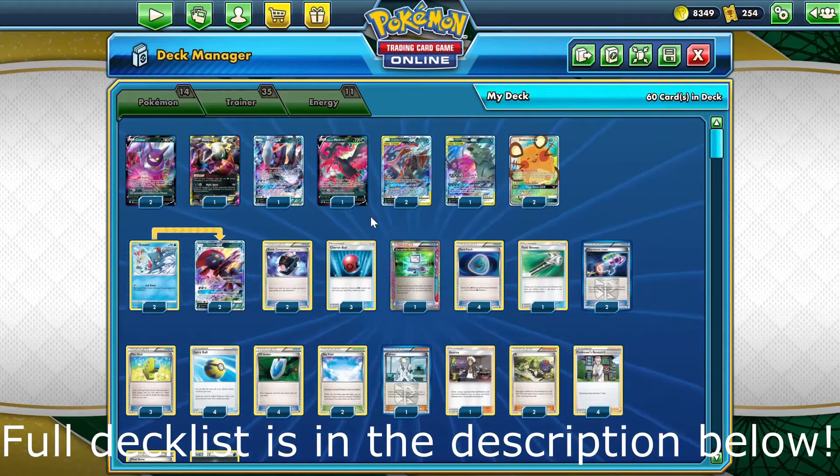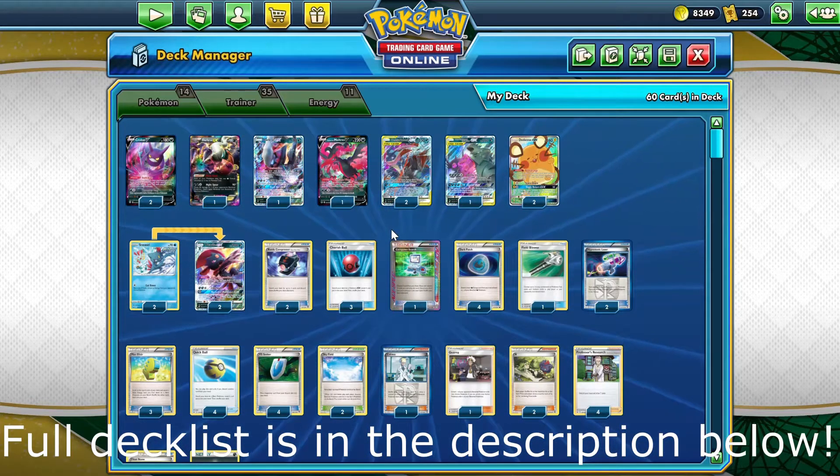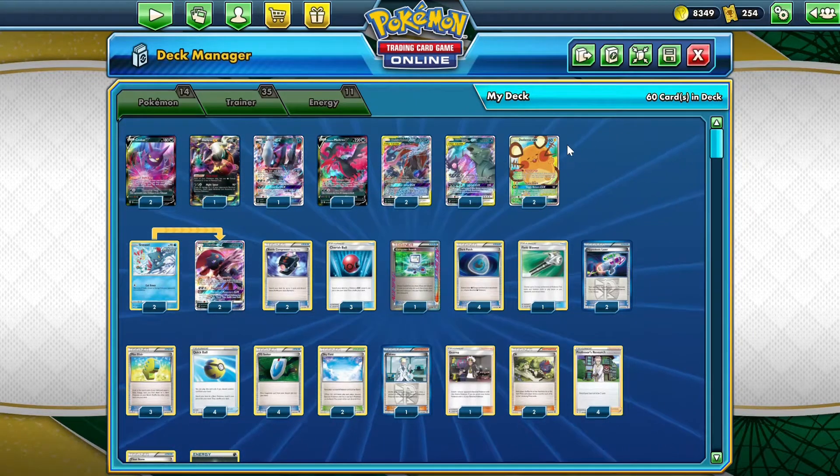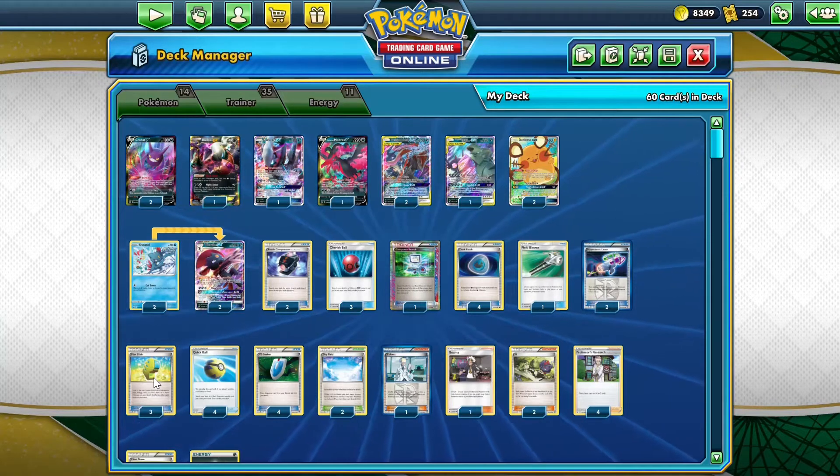Hello, my name is MrDog and this is another Expanded Dexter Case. Today we're going to be looking at the Dark Box deck. The purpose of this deck is to accelerate energy onto our Pokemon really quickly using Dark Patch and Max Elixir.